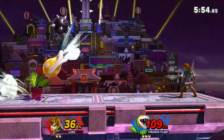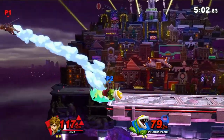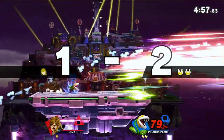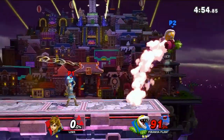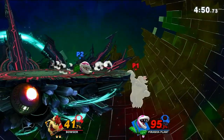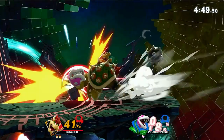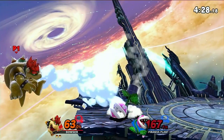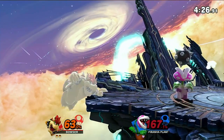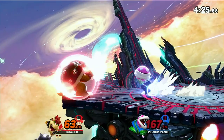The first move to respect is his Neutral Special, the Spike Ball of Death. Especially respect it when on the ledge. The main thing you gotta focus on here is timing. Either get up quick before he can shoot at you, or do a normal get up right as it gets close. Time it just right when you're invincible. Avoid doing jump get ups and roll get ups.